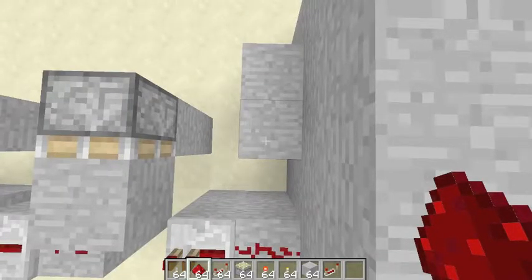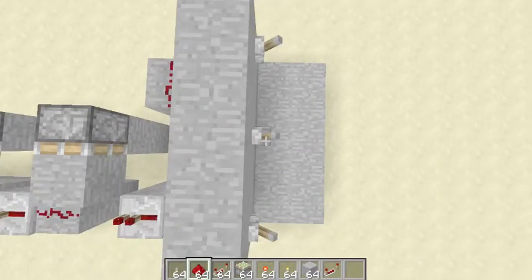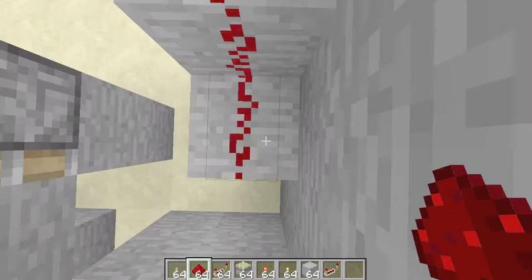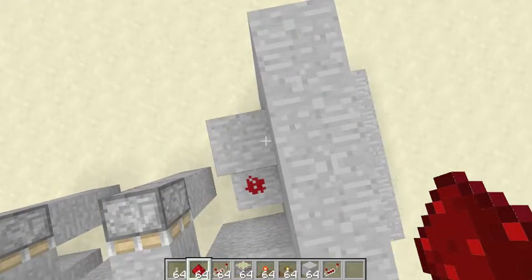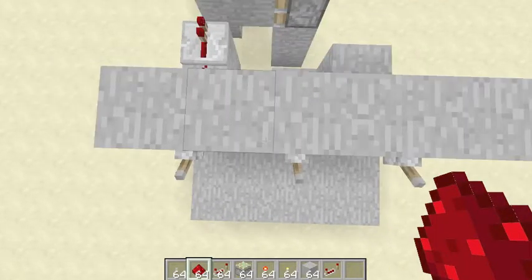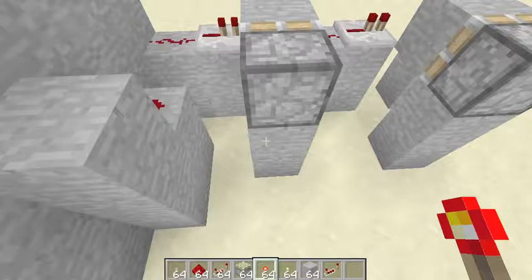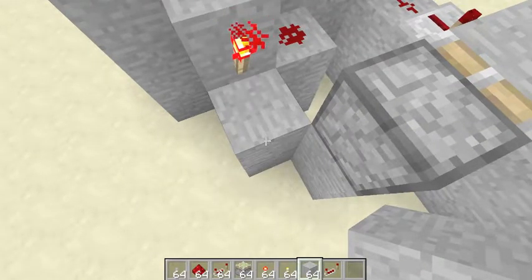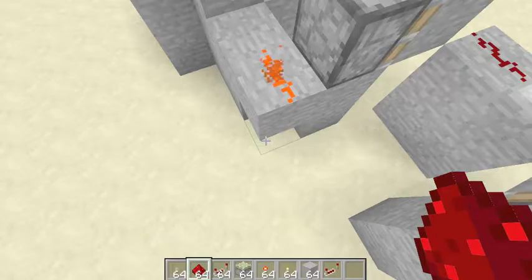To make a lever register as 'up', you need a block with redstone running onto it — like this. When the lever is down that block is powered, and when it's up it's not. What you do is place a redstone torch on the other side of the block, and from that redstone torch you run your output — just a piece of redstone dust.